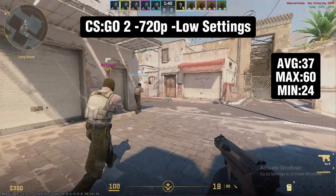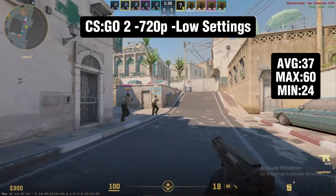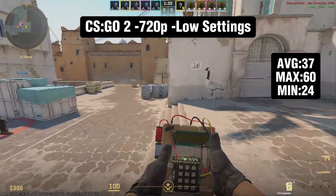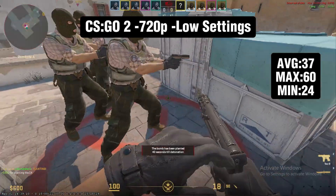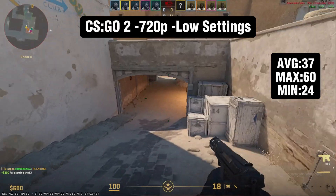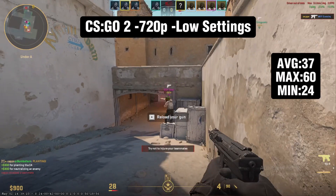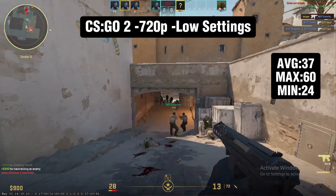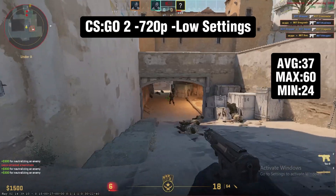The next game is CS2, running at 720p low settings. It's a very common theme — all these games are running at 720p. Don't expect any 1080p or 4K gaming with this card; it's over a decade old and only has one gigabyte of VRAM. Overall it ran all right, maxing out at 60 FPS with an average of 37. That's not playable for competitive play, but if this is the only option you have, you can technically play CS2 with your friends.